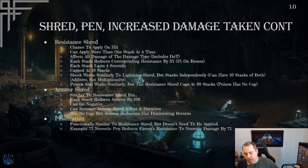Penetration works similarly to resistance shred but doesn't need to be applied as an ailment — it's a passive stat you can have. Sources include passive trees like the Shaman tree, which has penetration early on. Once you have it, every attack benefits automatically. For example, 7% necrotic penetration reduces the enemy's necrotic resistance by 7% on every necrotic attack.